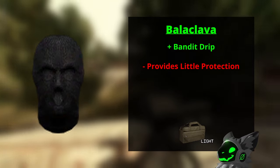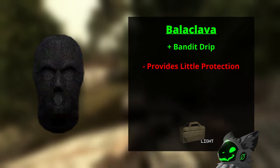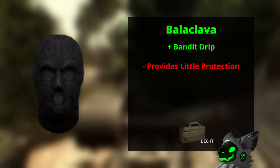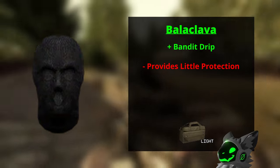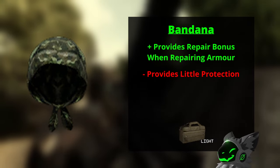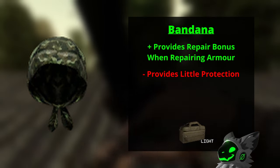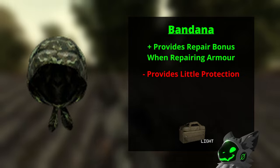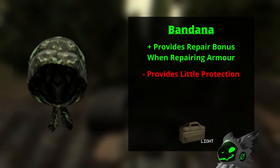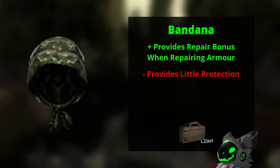Starting with the light armor is the balaclava. This is by far the most useless helmet in the game and is basically like wearing nothing. It provides almost no protection and therefore has no use — the best use for it is to roleplay as a bandit. The bandana is exactly the same as the balaclava except it can be used as a supportive material for repairing armor and provides a pretty decent bonus, but apart from that it's still pretty useless as a helmet.